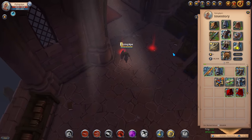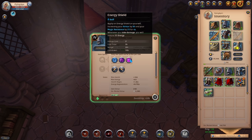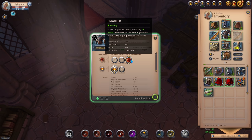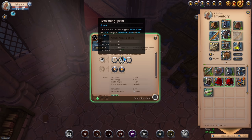At this point you can equip your first T4 set. For your Scholar Cowl you want to take the Energy Shield — the unique ability of this item — which increases armor and provides energy regen while the shield is active. For the passive, take Aggression for increased damage. For your Mercenary Jacket, keep Bloodlust equipped — it restores health whenever you do damage while the ability is active — and take Balanced Mind for more damage.